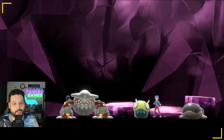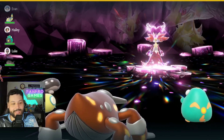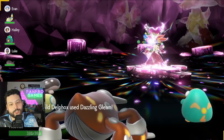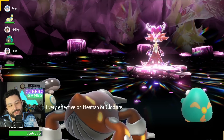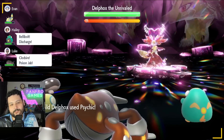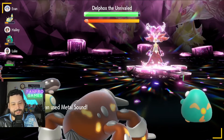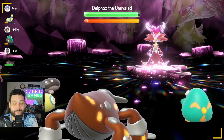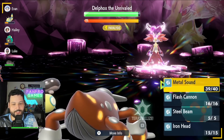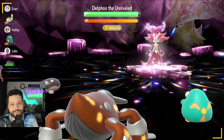Now we're in the Heatran solo, going in with Metal Sound action right away. Dazzling Gleam in turn zero is a quad resist — it does like 20 damage max, essentially nothing to us. Going for Metal Sound — Delphox went for Psychic, which we resist, and we can also be immune to Fire Blast. We hit the first Metal Sound, which is great. Very important to hit your Metal Sounds; it makes the raid a lot easier. Going for number two — and we got it.